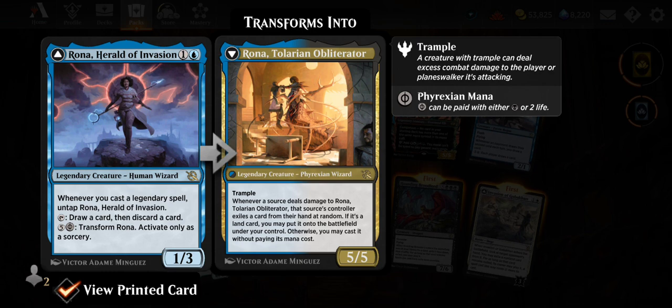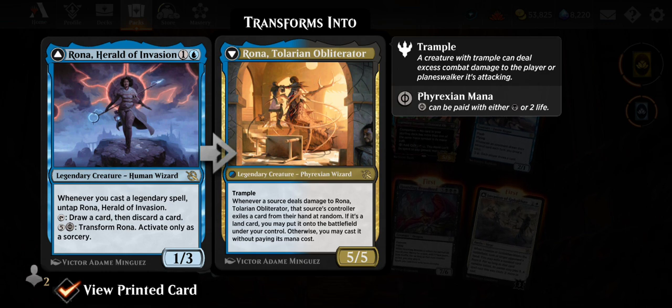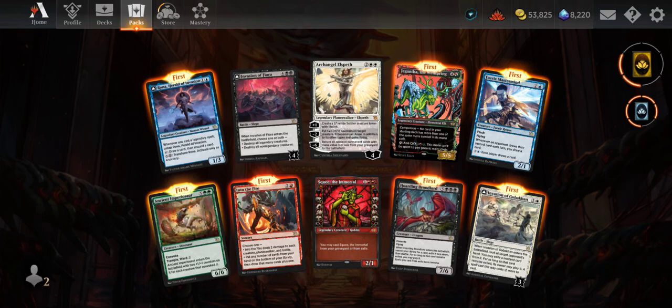Rona transforms into a 5/5 with trample. Whenever a source deals damage to Rona, to Larian Obliterator, that source's controller exiles a card from their hand at random — if it's a land card you may put it onto the battlefield under your control, otherwise you may cast it without paying its mana cost. That's pretty powerful, and it's at random too.